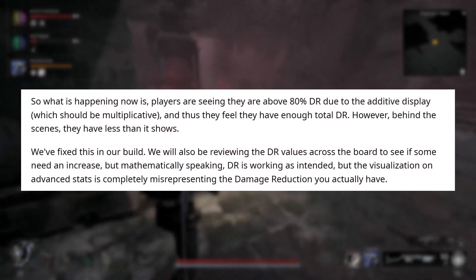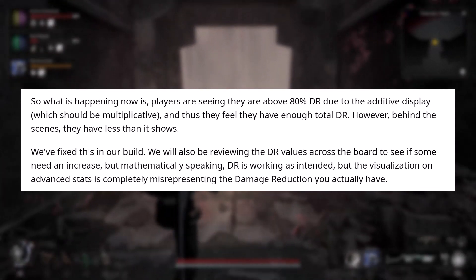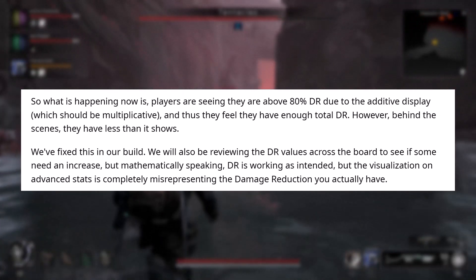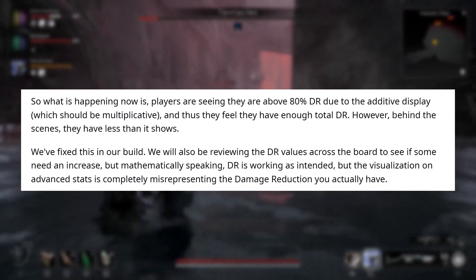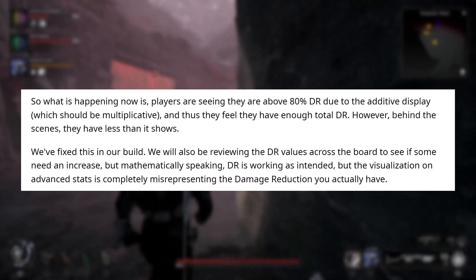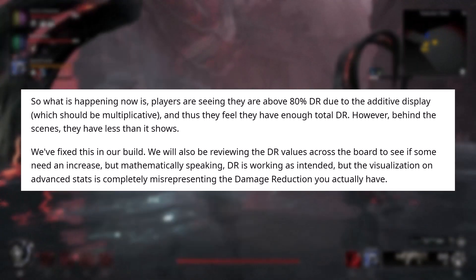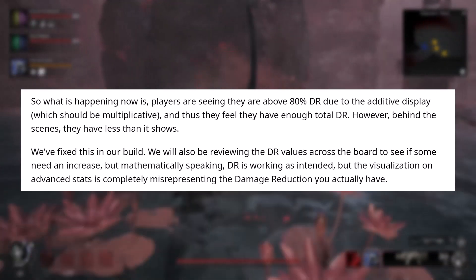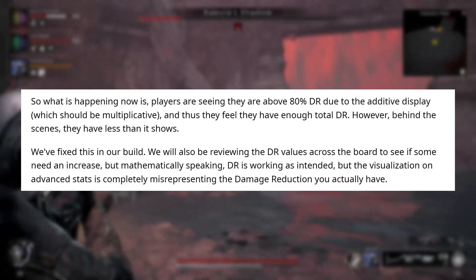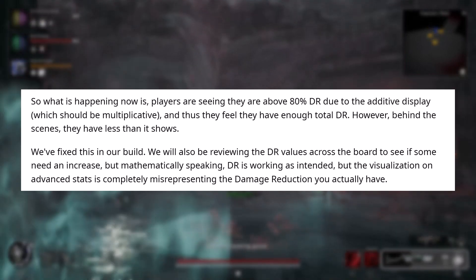What's happening is players are saying they are above 80%, which is the max damage reduction you can have in the game. Due to the additive display — which should be multiplicative — they feel they have enough total damage reduction. However, behind the scenes they actually have less than it shows. The devs say they've fixed this in their build and will also be reviewing damage reduction values across the board to see if some need an increase.